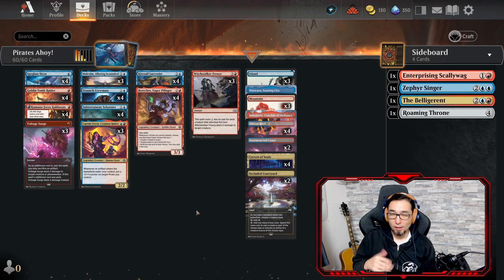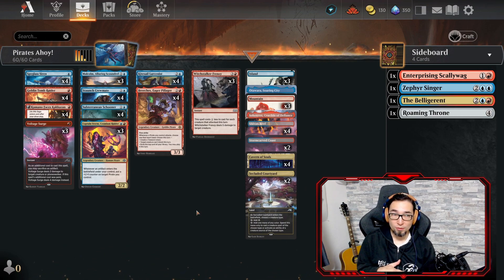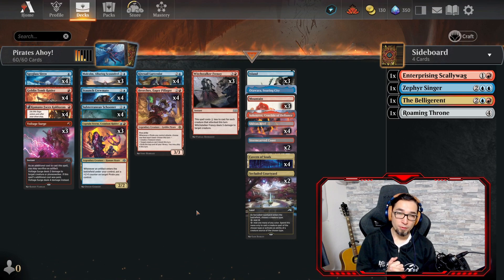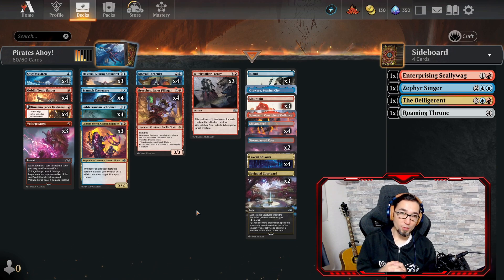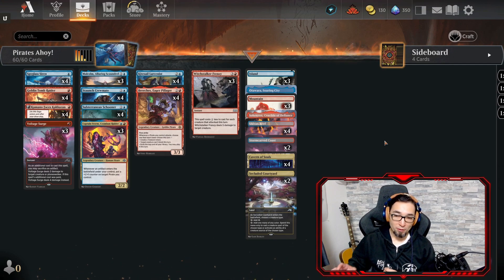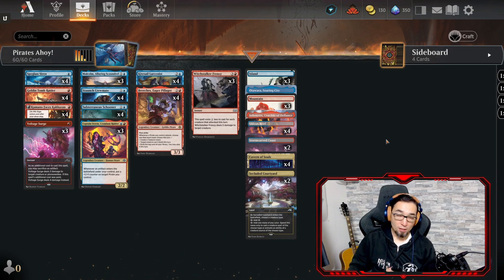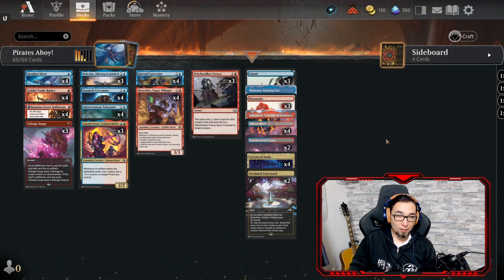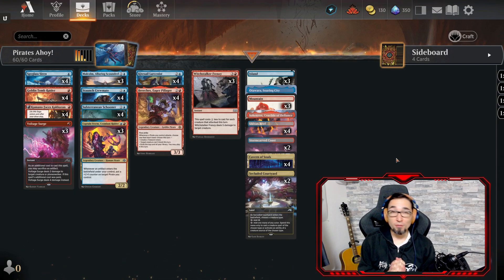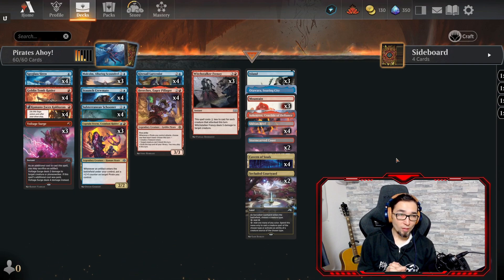Overall, I think there are a lot of good pirate creatures and it has really good synergies with artifacts. But I don't think this is going to be a tier 1 deck. There's something here, but this is not the final version of the deck — I think it's going to be more of a hybrid of Pirates and something else, maybe a Grixis shell. Either way, those are my thoughts on this deck. If you stuck around this long, I really appreciate it. Thank you very much. I hope you're having fun playing Magic, and I'll see you in the next video.